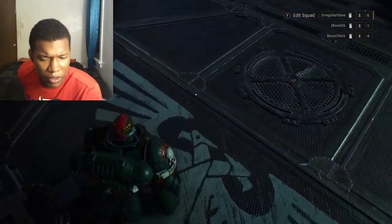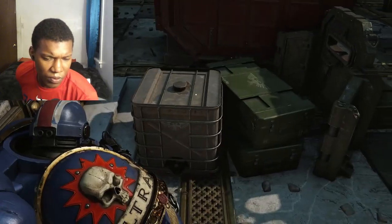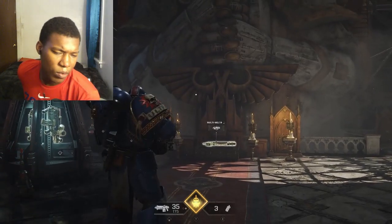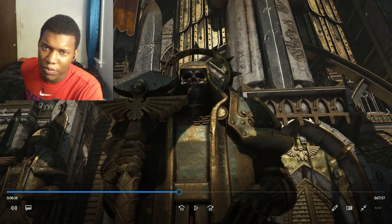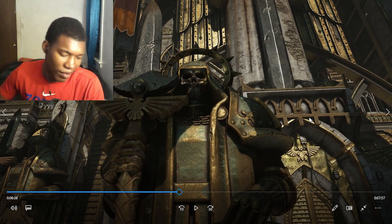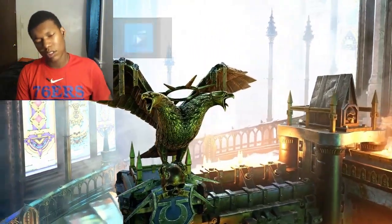One of the most common symbols you'll see in any Warhammer 40,000 game is the Aquila — the Imperium's twin-headed eagle — which can be found everywhere in different versions and levels of detail. Almost everything that is owned or produced by the Imperium of Man has this sacred symbol somewhere. More detailed versions have the left eagle depicted with eyes while the right is blindfolded, as you can see in the 3D versions found on the Battle Barge command bridge.